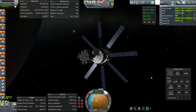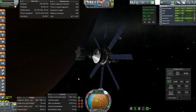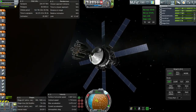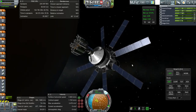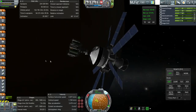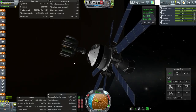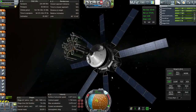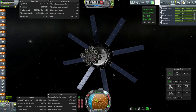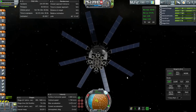Hello everyone and welcome back to my Realism Overhaul series in Kerbal Space Program 0.90 Beta. In this episode we are going to try and get this lander on the surface of Mars and then get it back up again to meet up with the return stage and bring it back to Earth safely. A lot of things have to go very well or perfectly, so this might end up being a very short episode or a sufficiently long one.